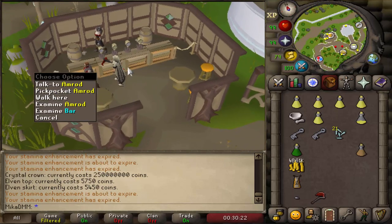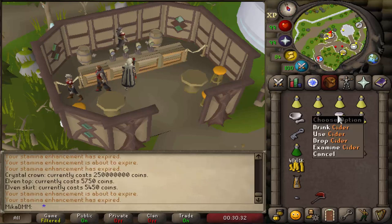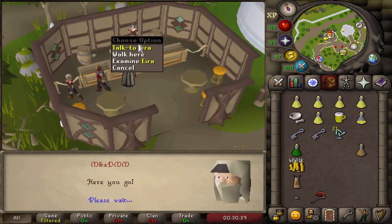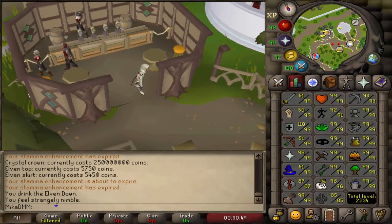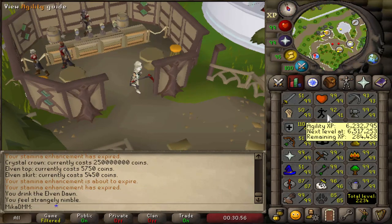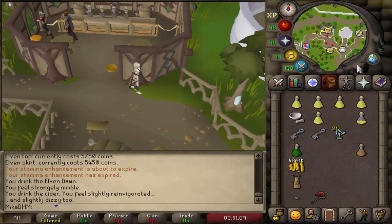Moving northeast of the Gauntlet, you have a pub. Let's see what beers they're selling — just a beer and something a bit fruity. You can buy a cider, you can also buy something to eat which is a stew, and you can buy a local speciality called Elven Dawn. Drinking Elven Dawn: the stats went to rubbish but we got a one agility boost — very interesting. Drinking cider gave a farming boost. If you need one agility level, I guess that's one way to do it.